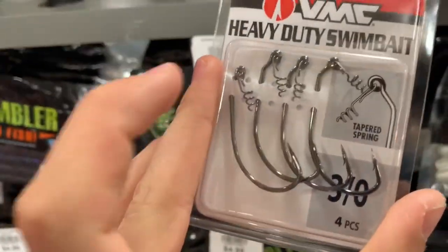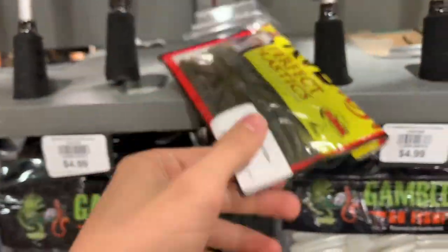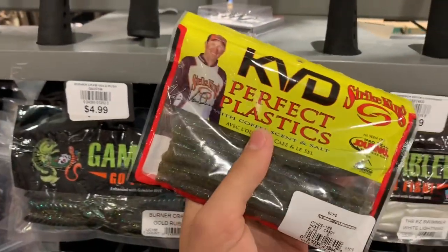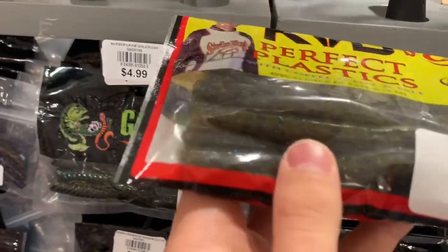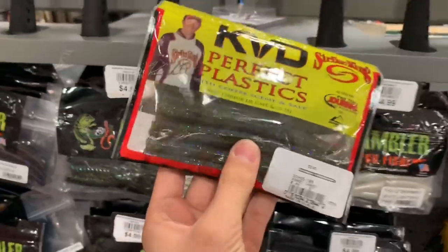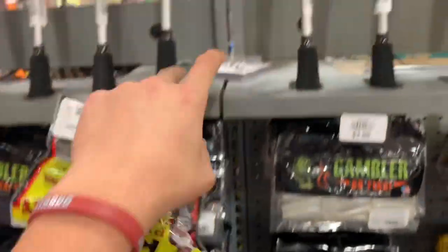We got these hooks right here which have the little spring, so we can spring the bait through there and it won't come off as much. We're also going to be trying these KVD Striking Sankos — they have a little different shape to them, they're not super round, so we've never tried these before. These look good. We're gonna be fishing some stained, dark murky water and this is just good to have in general. Let's get to the lake!